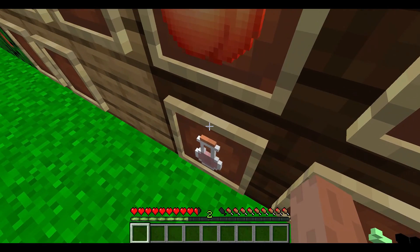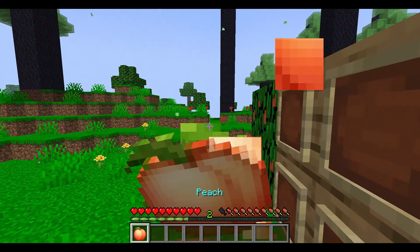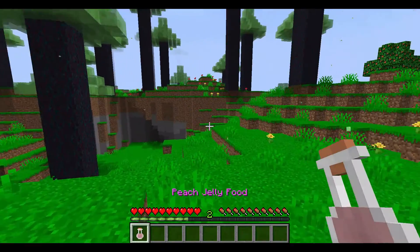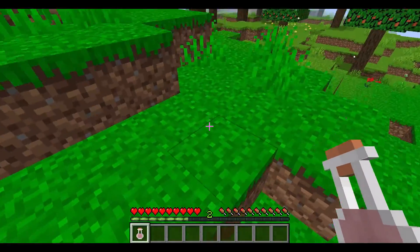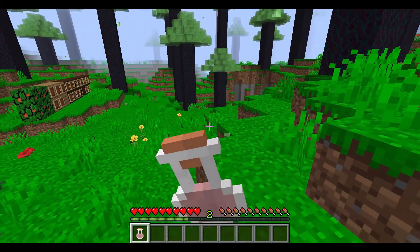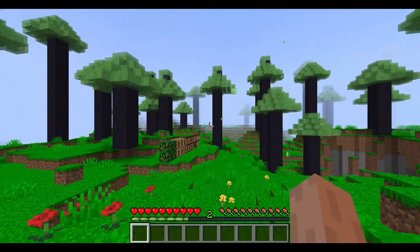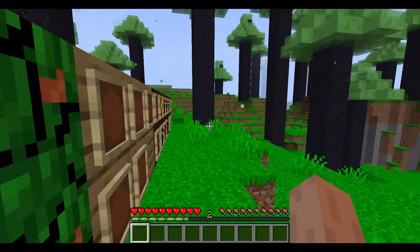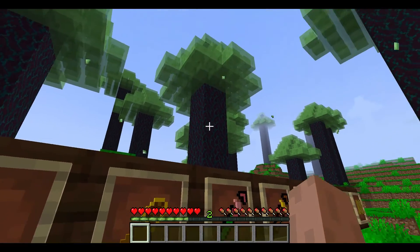Now here come the two new food items: the peach and the peach jelly. The peach is pretty simple — just eat it. For the peach jelly, you put a peach in a brewing stand with glass bottles at the bottom and a blaze rod in the blaze slot.